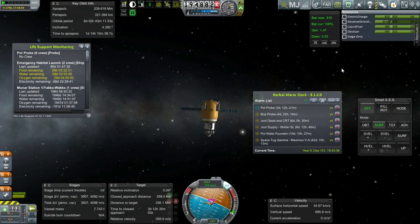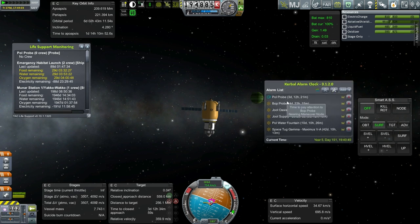Hello everyone, and welcome back to my colonization series in Kerbal Space Program 0.90 Beta. In this episode, I'm going to continue with the Joule missions. We've got the Pol Probe, Bop Probe, Joule Oasis, Joule Supply mission, and also the Pol Water Fountain. But I have to make sure that whatever I do with these guys, I have to do them in the time before the emergency habitat launch needs to be resupplied or rescued.